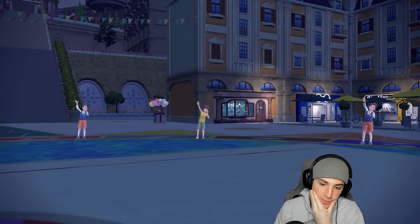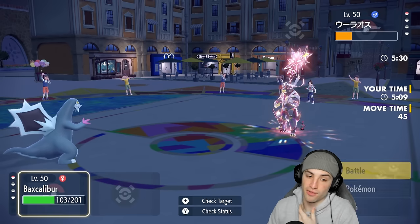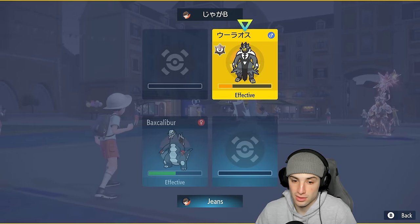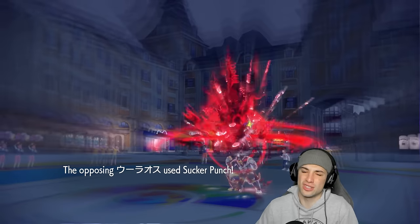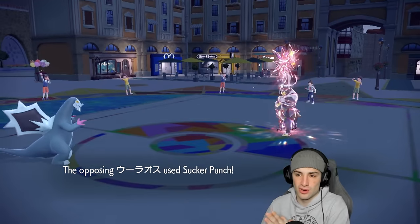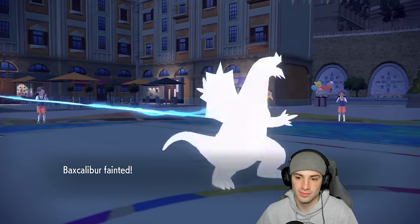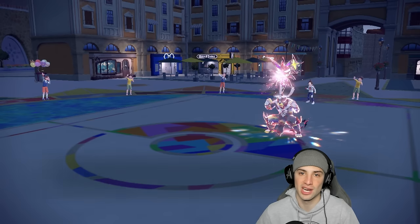Can Ice Shard win us the match? If they go for Sucker Punch they win — I'm hoping they don't. Ice Shard from Baxcalibur — clutch it up for me! No, they do go for Sucker Punch. We take double damage — we were dead regardless. Urshifu coming in clutch with Sucker Punch and that big-time dark Tera type.